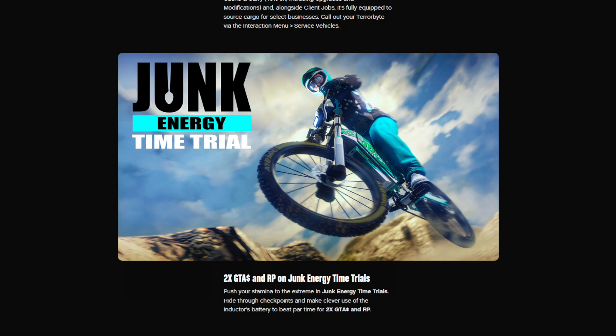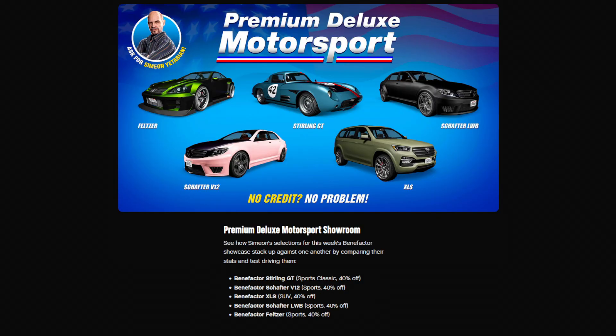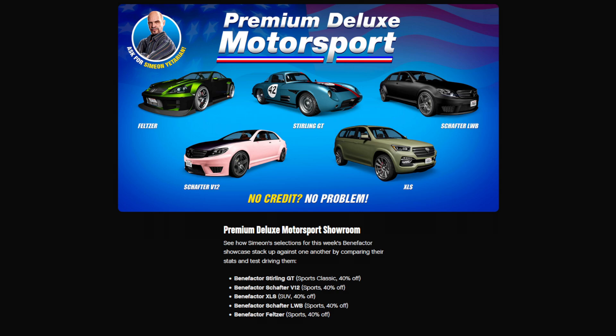Meanwhile, the Junk Energy time trial is double money and double RP. Over at Simeon's, he has a Benefactor week going on including the Feltzer, Starling GT, Shafter LWB, the Shafter V12, and the XLS — all Benefactors, all discounted at 40% off.